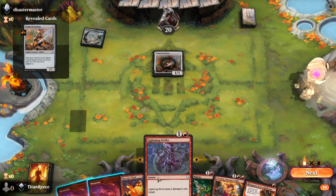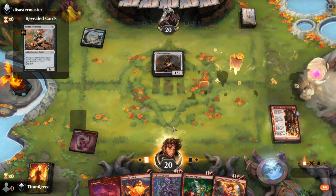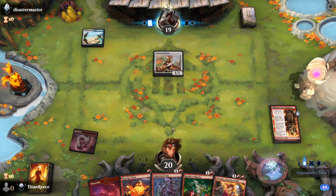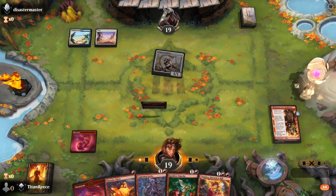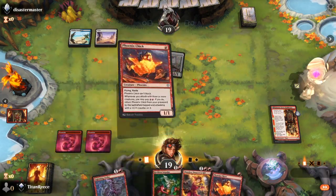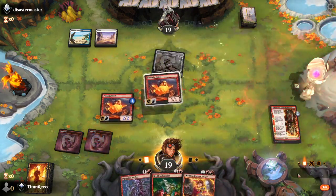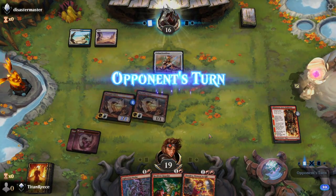That's never good. Okay, we're going to play Kimano, because this is looking like blue-white — blue-white control or blue artifacts, it could be either. We'll drop a Phoenix Chick, or actually we'll drop two of them — there's nothing else I can do.